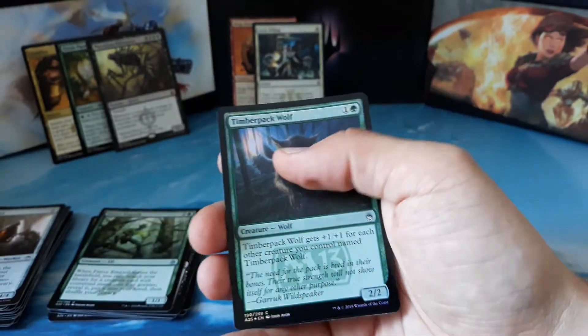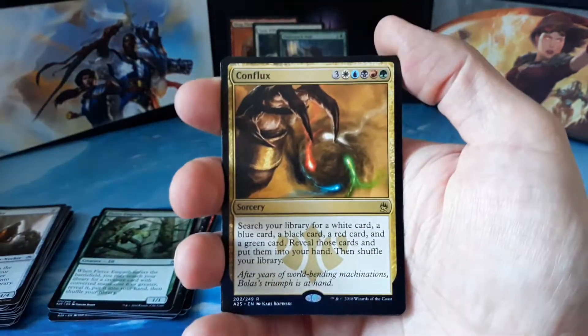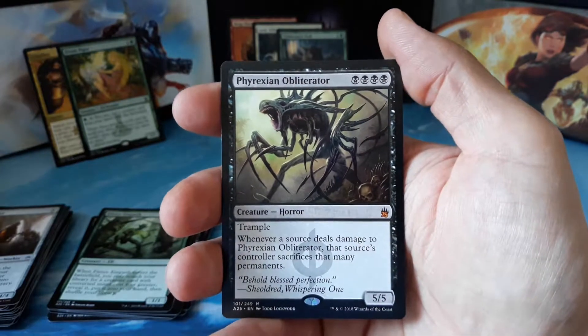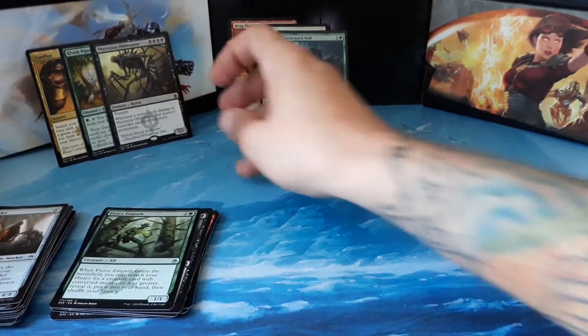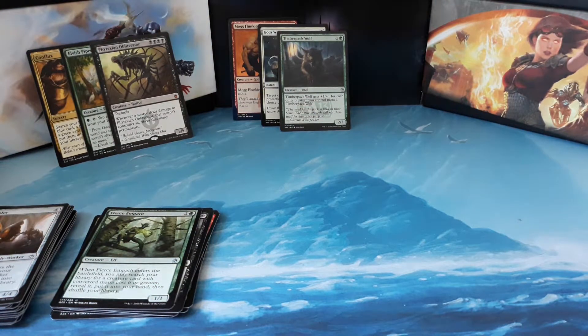Our foil is a Timber Pack Wolf, and we have a Kraken token. So today we pulled a Conflux, an Elvish Piper, and our pull of the day — a Phyrexian Obliterator! That makes four mythics from the box. I'm not sure our last three packs will hold a Jace, but we'll see. See you guys next week — leave a like, subscribe if you haven't already, check me out on all my social media, and we'll see you next week for our final three packs. Have a good one!